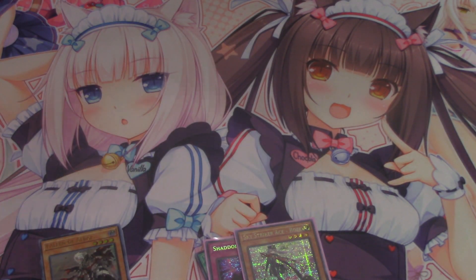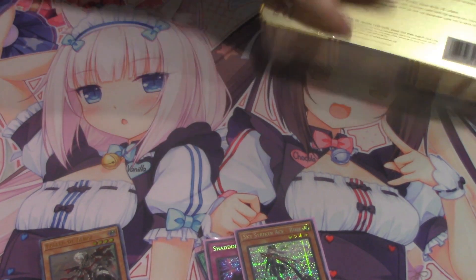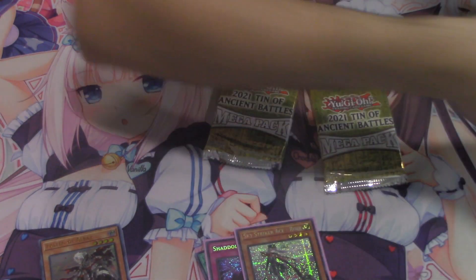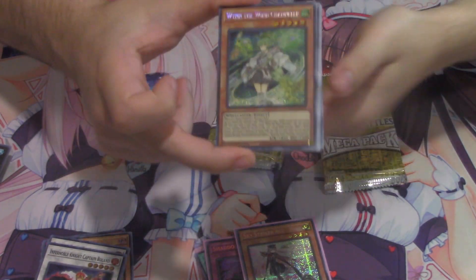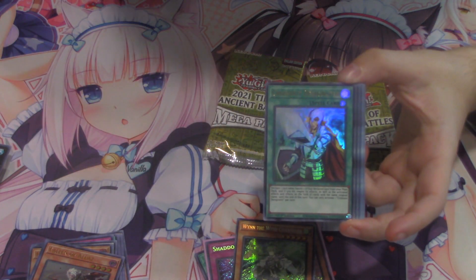Arica as a common kind of sucks, but super Samurai as a super or ultra looks gorgeous. I'm getting my starlight rare soon — Tony, if you're watching, you're going to hook me up. Another Albaz — I love Albaz, I'll take as many as possible. Crossout Designator ultra! Want to take a guess on how much this is worth, honey? She guessed $30 — it's actually $100-$110. We paid $200 per case.